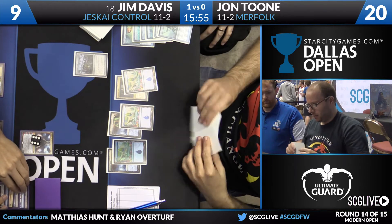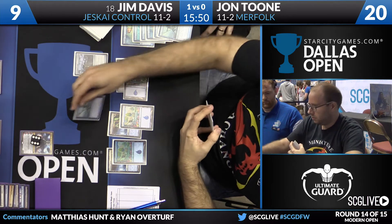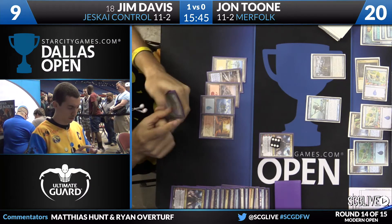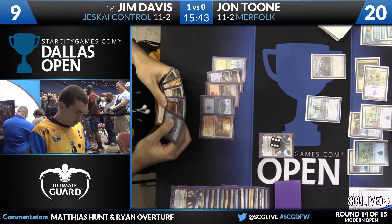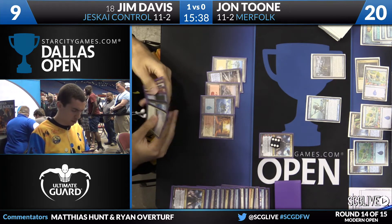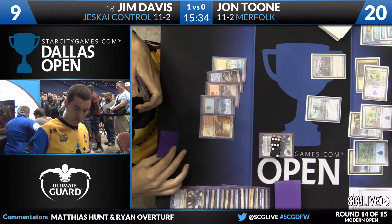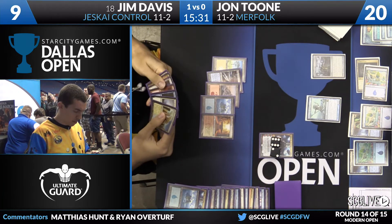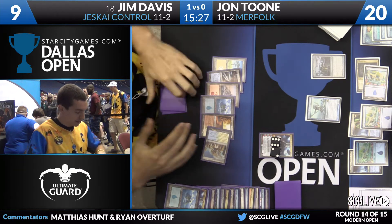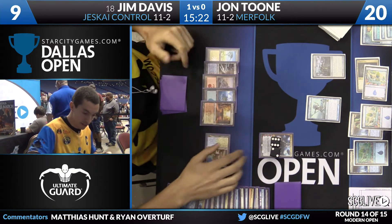Jon untaps with a full grip, but it looks like they are all lands — a whole bunch of nothing. He did draw a Master of the Pearl Trident, but Jim has about seven ways to kill it in hand. That is time in the round: active player, finish your turn. Nahiri goes up to eight loyalty. Five additional turns. Jim discards the island, draws a Celestial Colonnade, plays it, and Nahiri is going to make an Emrakul next turn. Jim has more than enough ways to protect her.